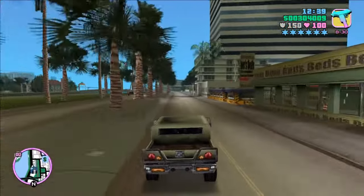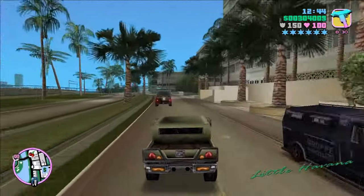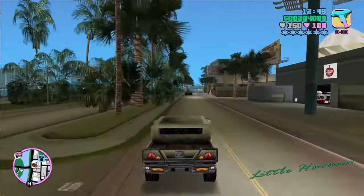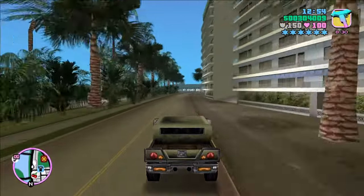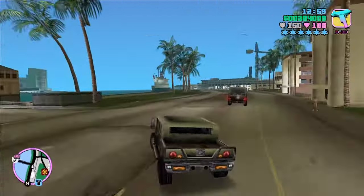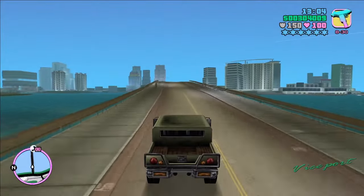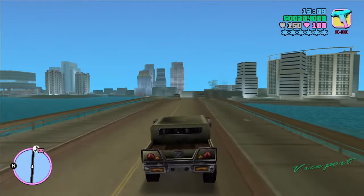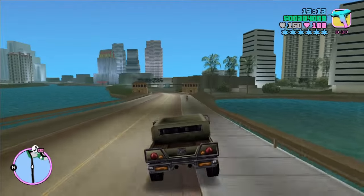Back to the test drive. Looking at appearances of the Patriot in missions: in the mission Sir, Yes, Sir, the Patriot leads the convoy, which also contains two Barracks and the Rhino we're trying to steal. In the mission Gunrunner, Phil's Patriot will be parked facing the exit after starting the mission — the player can choose to use it but doesn't have to. We saw one of the fixed spawns of the Patriot was over at Phil's place inside that little barracks area.